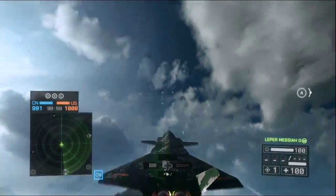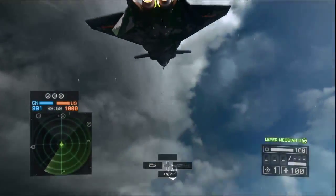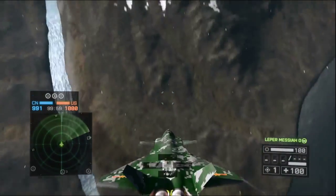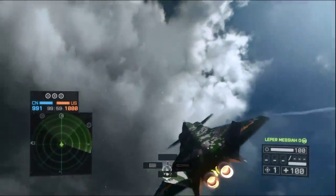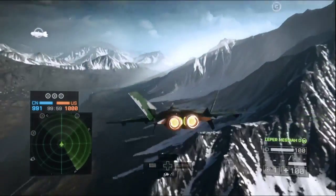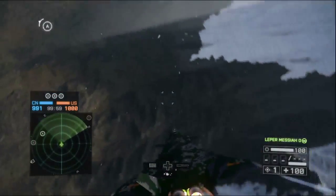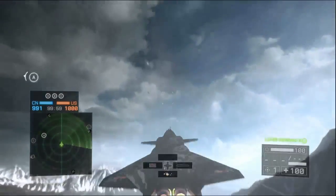You start tapping once the back end of your jet clears the horizon, then start braking when the nose touches the horizon, and stop braking when the camera rolls back over. That camera flip only happens on the BF3 cam. With the BF4 cam, you brake when the jet is about vertical on the way down, a little bit after vertical. Different patterns work for different people, just based on how long they hold afterburners or mash the brakes.